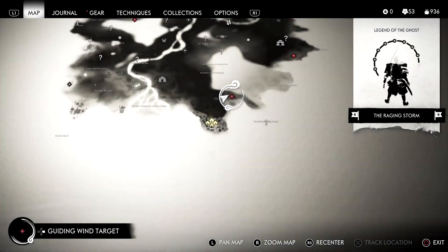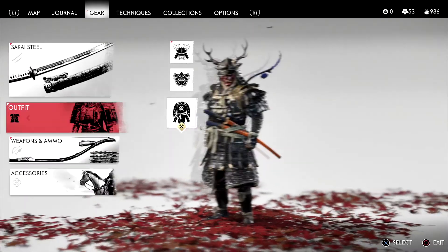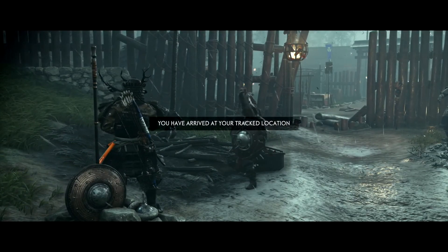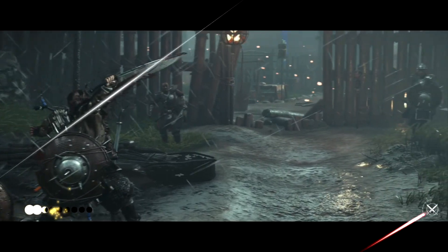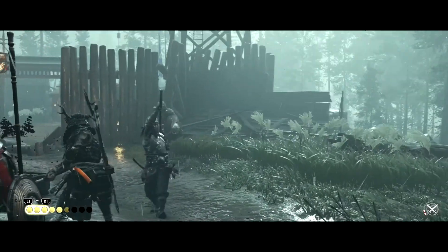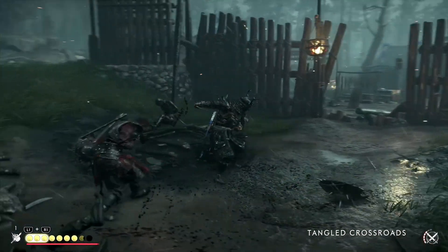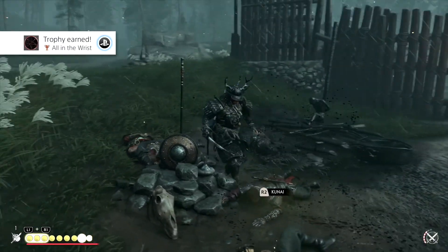We can do a standoff — let's put on our Sakai clan armor. We were right at our location. One, two, three, four, and then five — did we get an achievement? 'All in the risk' — yes we did! There's the first one.